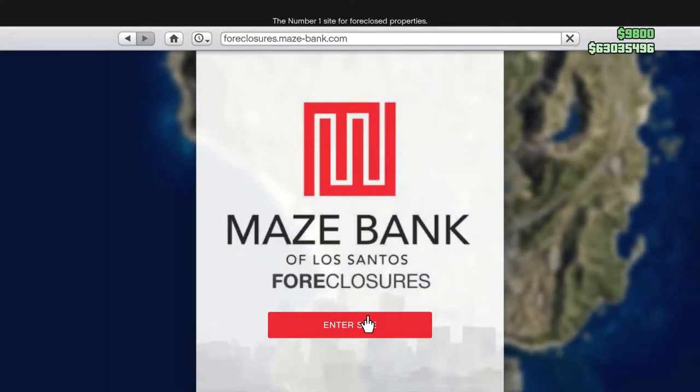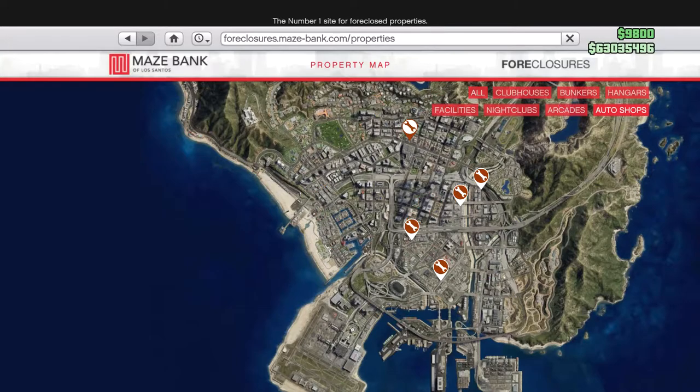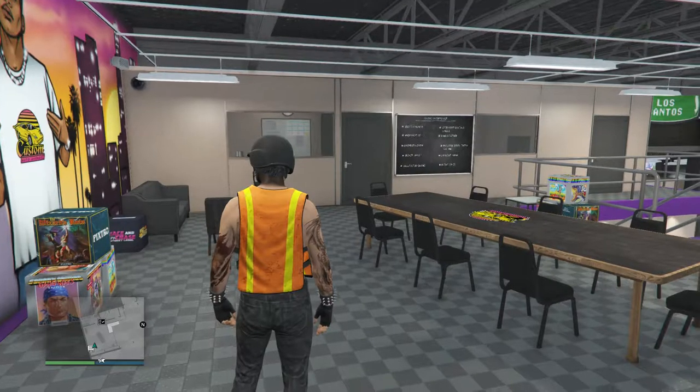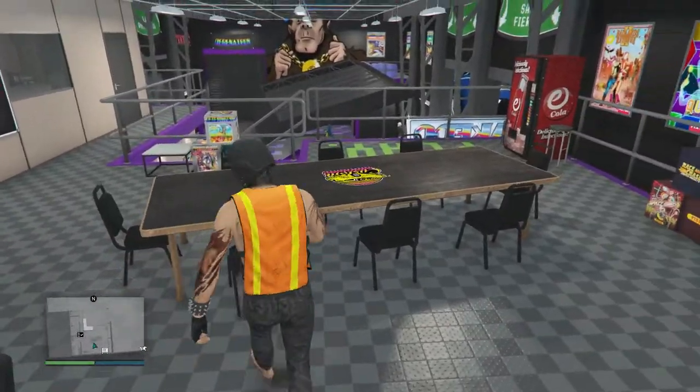Click on Maze Bank Foreclosure and hit Enter Site. In the right-hand corner of the property map you'll see all the clubhouses, bunkers, hangars, and other properties. Go ahead and click on Auto Shops — it'll show all the auto shops in the city. Buy whichever one you want, then head to your auto shop.